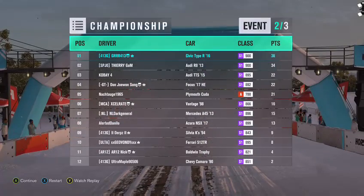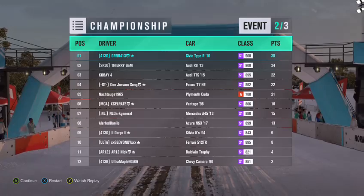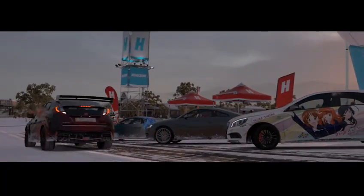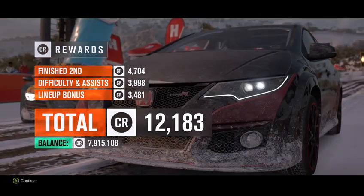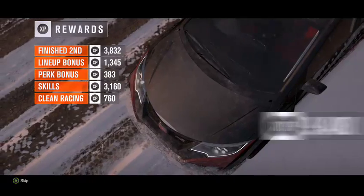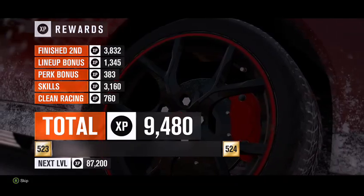We should still be in first at 36 points. But that Audi R8 is close in second — if we get beat by that Audi R8 in the next one we lose and come in second place. If we come in first we get three wheel spins, if we come in second we get two wheel spins, if we come in third we only get one wheel spin, and anything after that we don't get any wheel spins at all. Let's see what we can get.